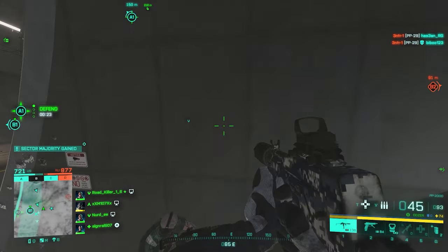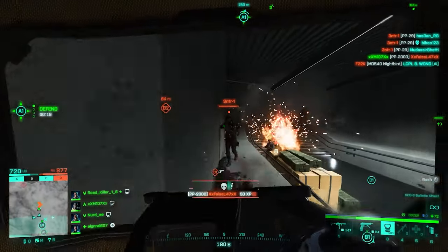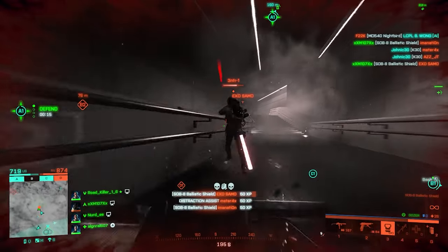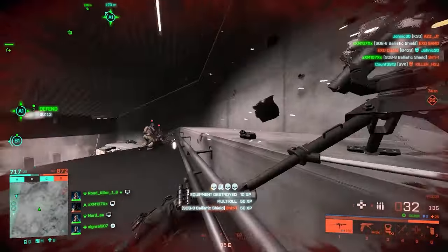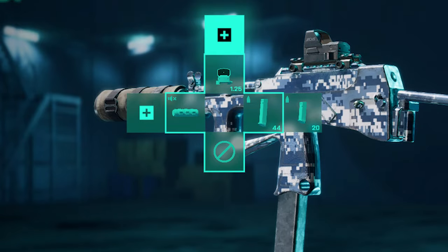For the PP2000 I'd use the raft suppressor. You don't have any other attachments for underbarrel or ammo, so use what you can and here's the setup. It's unfortunate that we don't get a lot of attachments for the vault weapons, but it is what it is.